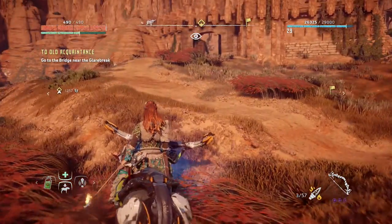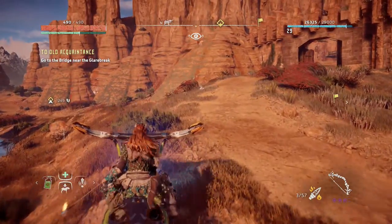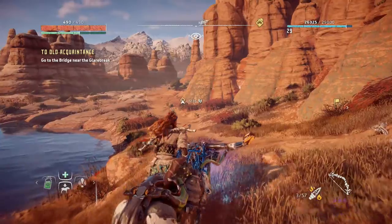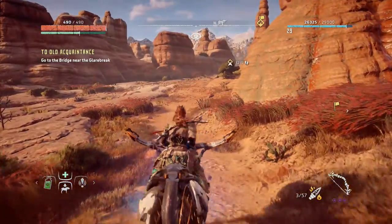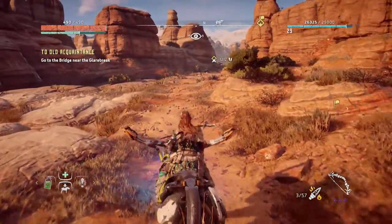Hey everyone, how are you doing? Martin here with our playthrough. Welcome back to another episode of Horizon Zero Dawn. In this episode we're going to do the Old Acquaintance — it's an errand. And after that we're going to hunt some thunder jaws and get some very rare items. Or at least I hope I do.